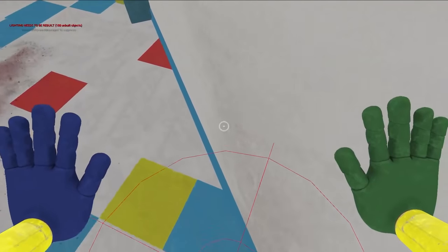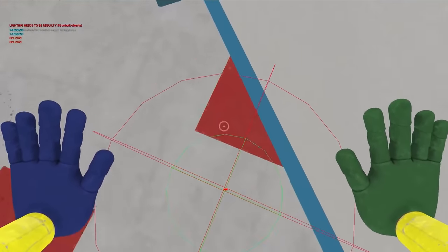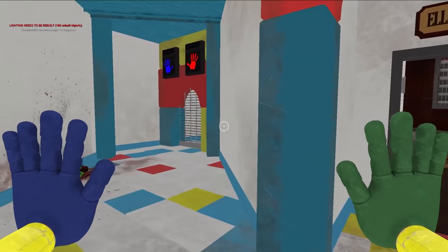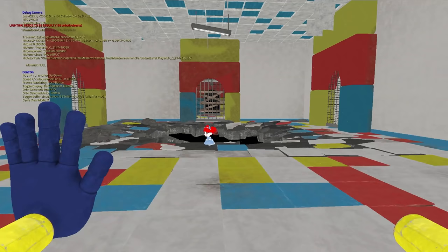If you don't know, one of the reasons we're able to beat the game in under five minutes is because this wall has no collision in the release build. But it used to have collision. Somewhere between this version and the final shipped version of the game, the collision on this wall was removed.